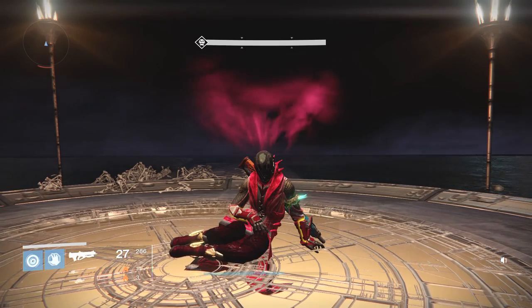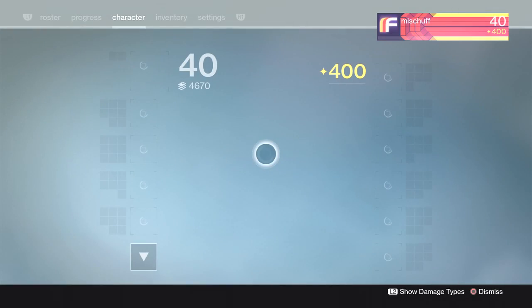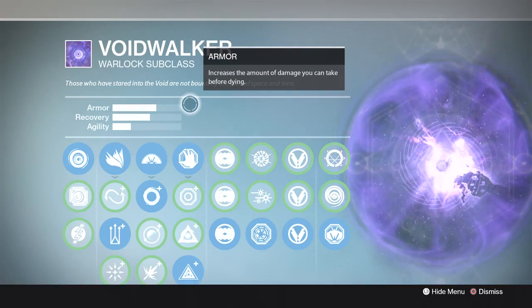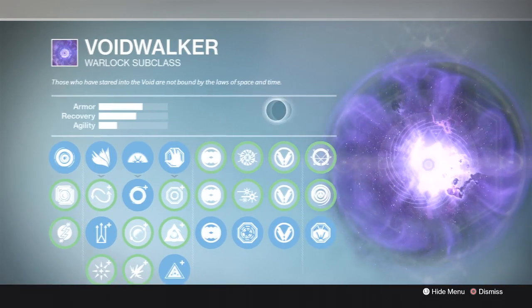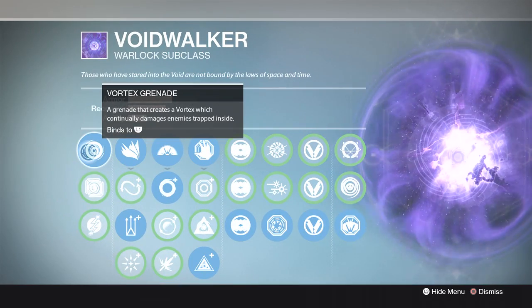Next up we're going to be working on the Warlock. The way I go through with the Warlock is Voidwalker — it's all about those Nova Bombs, Energy Drain, Soul Steal, getting your life back, all that good stuff. We're going to go with the Vortex Grenade.